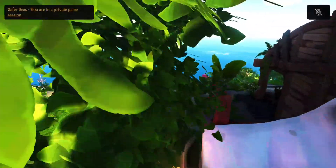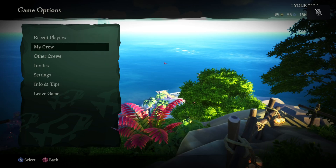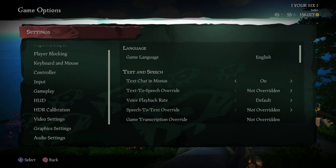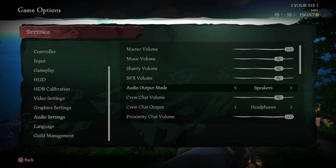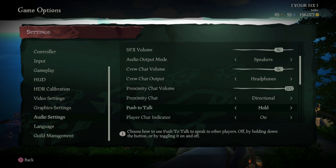If you're on the PS5 or Xbox, you'll probably want to go ahead and turn this off. Press Options, go down to Settings, and then scroll down to Audio Settings. Then under here, scroll down to where it says Push to Talk. Now it's going to be on Hold — just go to Off.